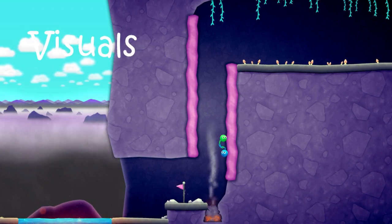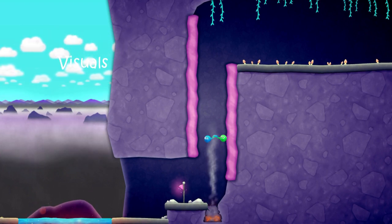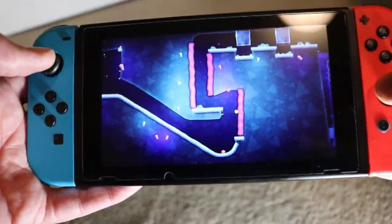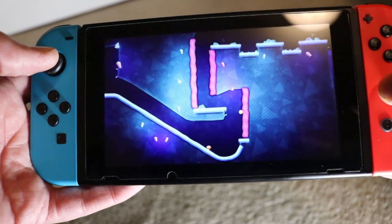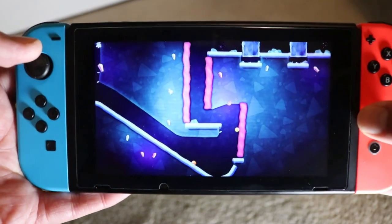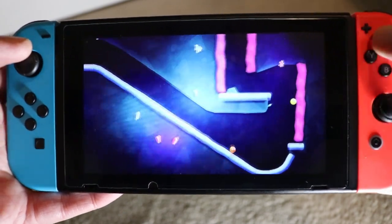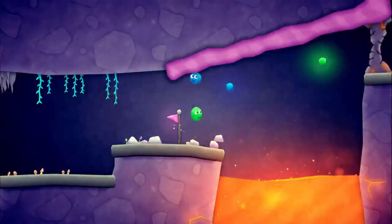In terms of the visuals, they're really adorable in this game. They have a simple look, everything is clearly depicted and the animations are all decent enough. I love how the putty balls, or people however you want to call them, have these huge eyes that show expression at any given situation. It's those little touches which I like to see.